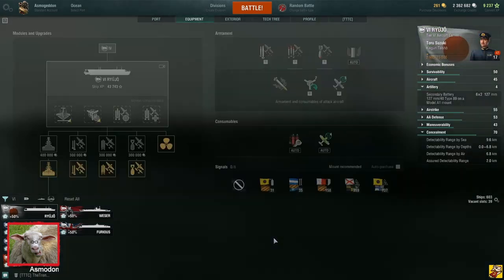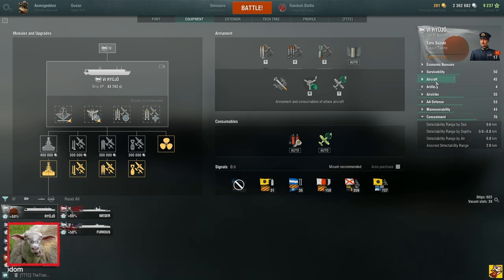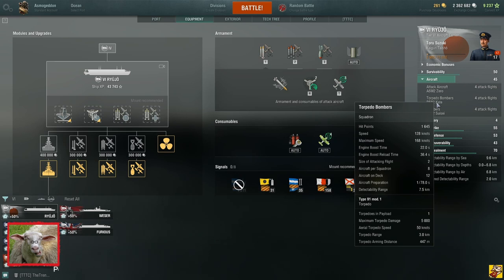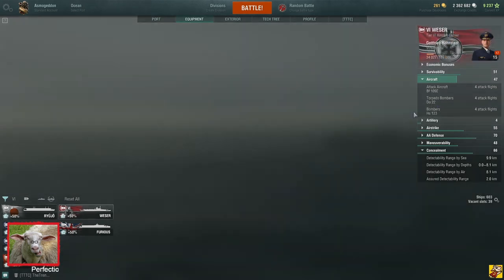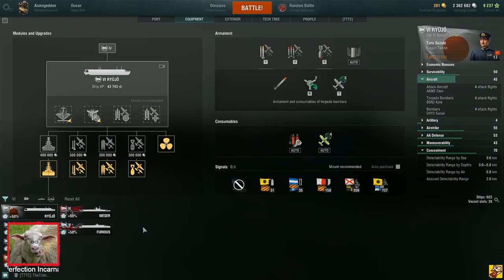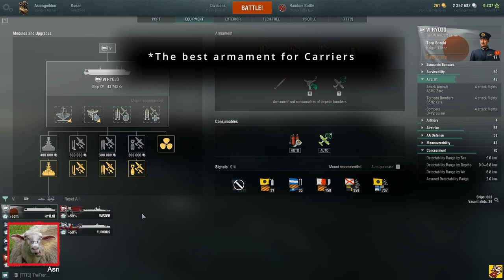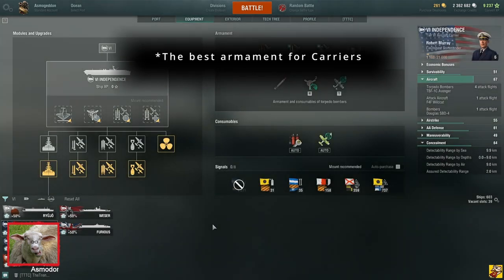If you go the Japanese carrier line you're going into the torpedo line — great torpedoes all the way around. The torpedo planes are extremely stealthy compared to any other planes — 7.5 kilometer detection range where every other ship has roughly 10 kilometer detection range. So you can really scout well. They're also the highest damage torpedo planes in the game. Torpedoes are still the best armament in the game, so really great.